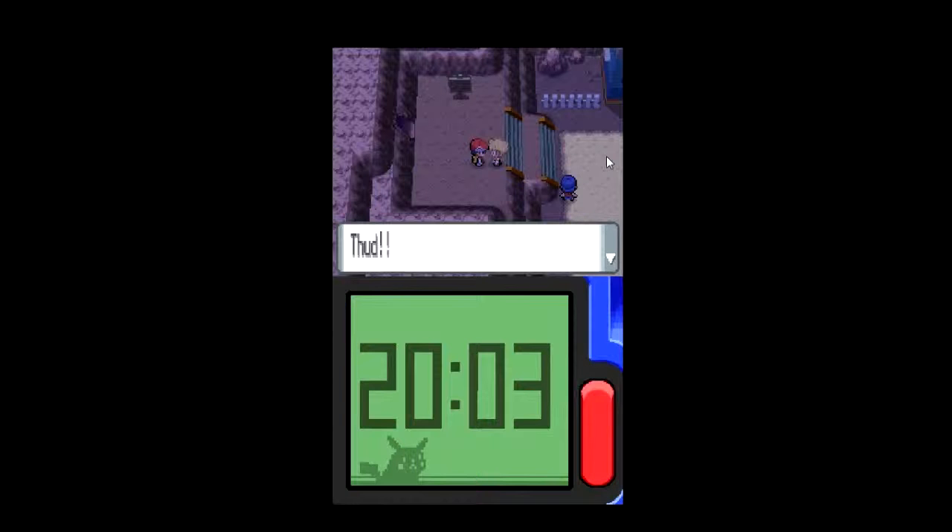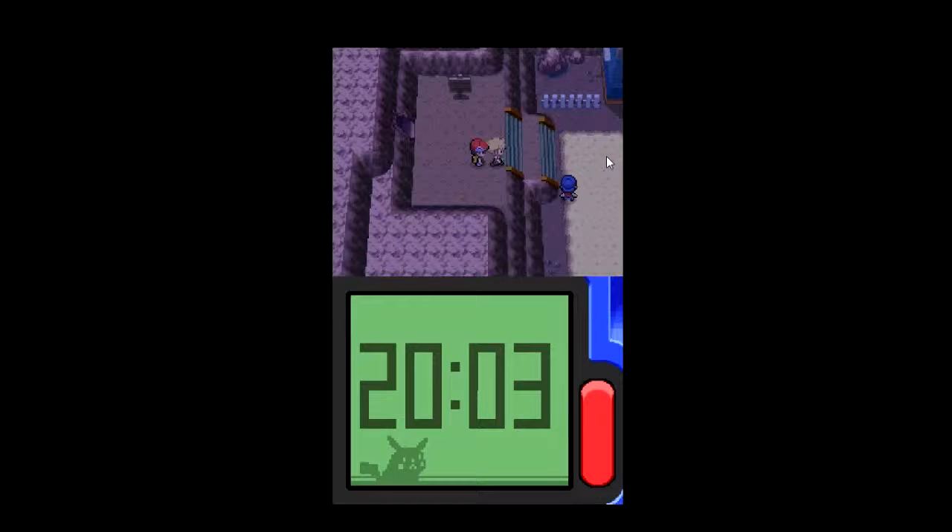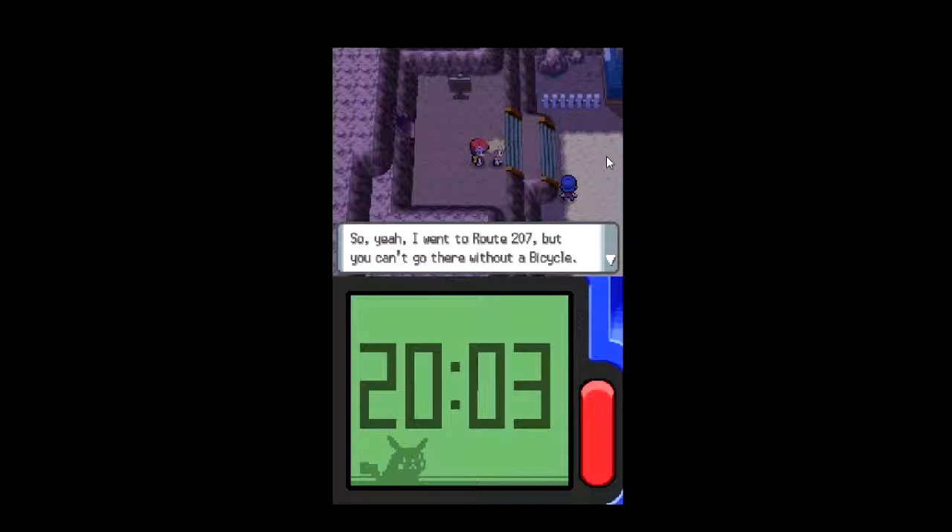Okay, buddy showed up here. You got the gym badge, huh? Eterna City is the next place with a gym that gives you a badge. You can't go there without the bicycle. I trained my team in the meantime — they leveled up, so it wasn't a waste. I'm going back towards Jubilife City. Next stop: Eterna City gym badge!